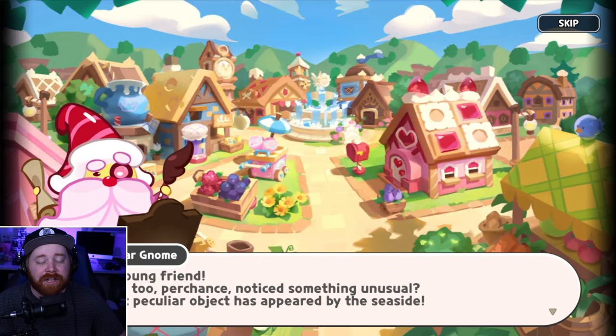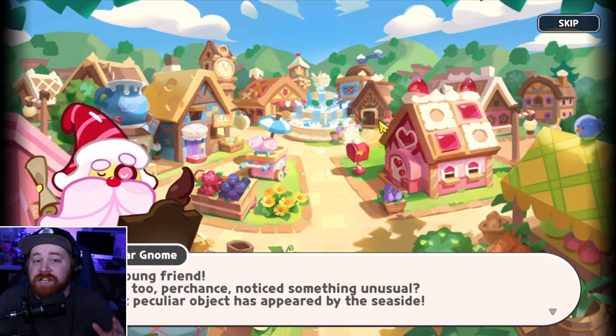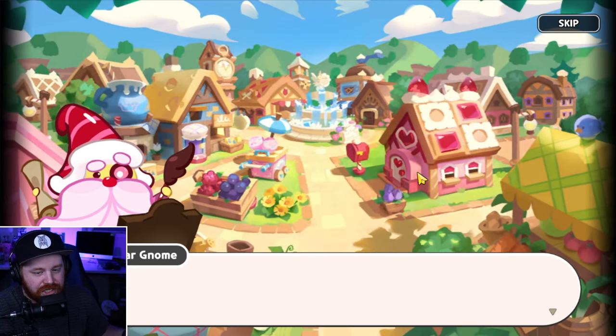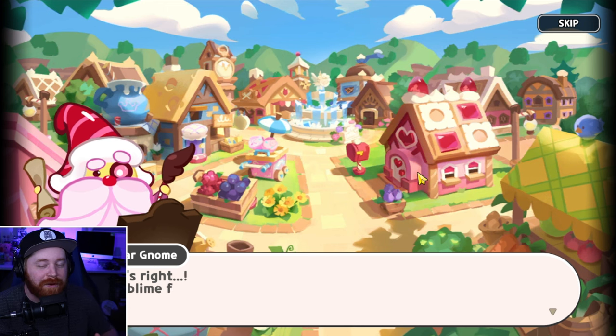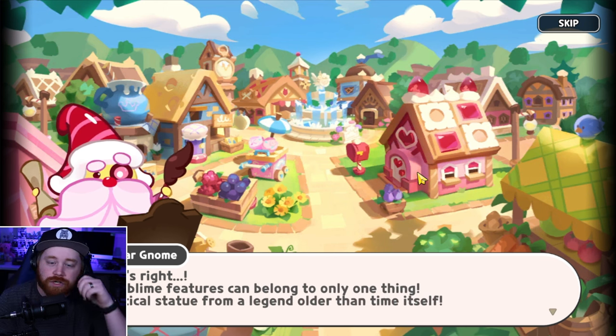Once we go ahead and click on the overall quest and start it up, we're gonna be talking to the Maestro Sugar Gnome. There's gonna be a ton of dialogue and story arc building up to him discovering or building the Hall of Ancient Heroes. I would honestly say definitely read it for the very first time because it's a really cute and fun little storyline with the Maestro Sugar Gnome.